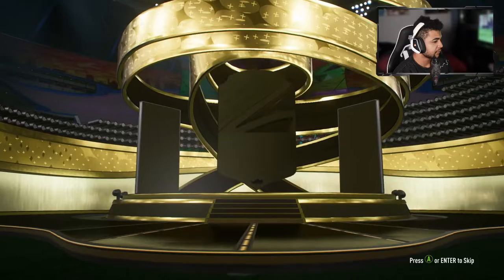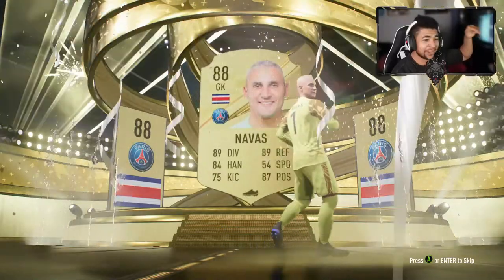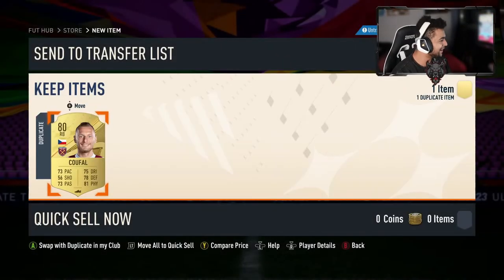So we're going to get into the 80-plus pack, and that will end it for the video. 2 80-plus rated players. Let's see what we get from this one. It's a board — I'll definitely take that. It's a walkout! Keylor Navas — go on! We'll definitely take that. Make sure you guys do these SPCs, these are really good. Keylor Navas, cheeky little 88-rated card. It's untradeable but I'll take that. Let's go!